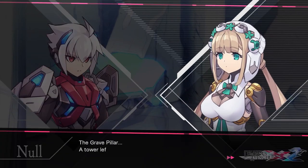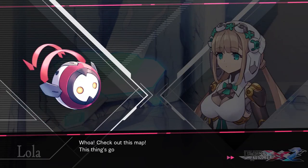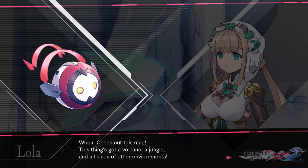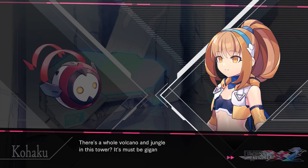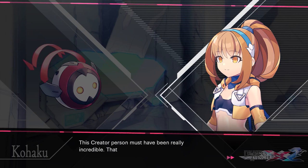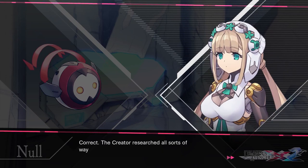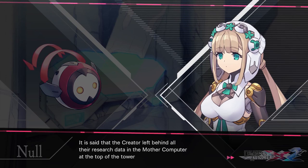The Grave Pillar — a tower left behind by the Creator. I believe it was originally used for research into restoring the environment to one suitable for human life. Whoa! Check out this map! This thing's got a volcano, a jungle, and all kinds of other environments! There's a whole volcano and jungle in this tower? It must be gigantic! This Creator person must have been really incredible. That's who made you and the rest of the workers, right? Correct! The Creator researched all sorts of ways to restore the environment for humans. It is said that the Creator left behind all their research data in a mother computer at the top of the tower.